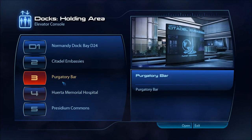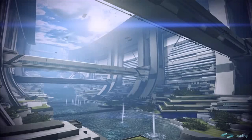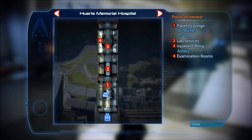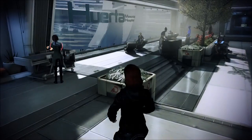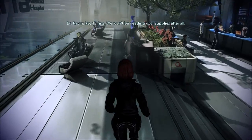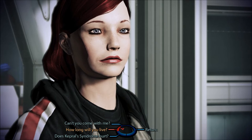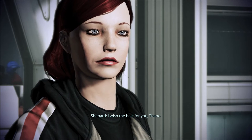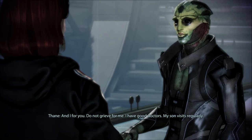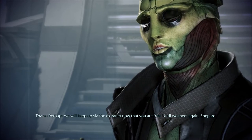Taking the elevator to Huerta Memorial Hospital to check in on Thane and Ashley. Arriving at the hospital, we encounter Thane: 'We won't be needing your supplies after all. Coming by again, Shepard — I'm flattered.' 'I wish the best for you, Thane.' He replies: 'Do not grieve for me. I have good doctors, my son visits regularly. Perhaps we'll keep up via the extranet now that you are free. Until we meet again, Shepard.' I want him to join us.